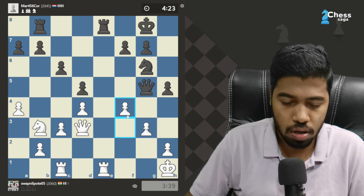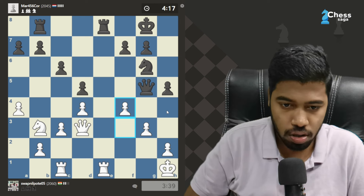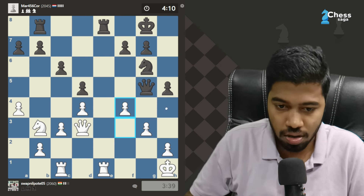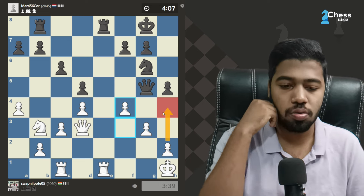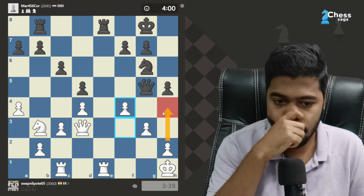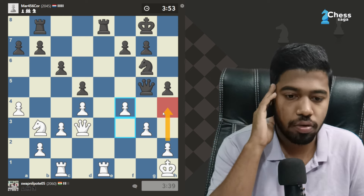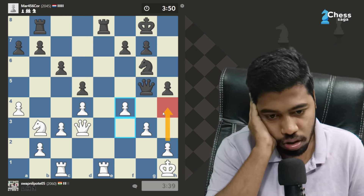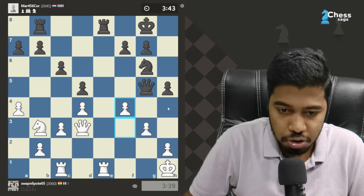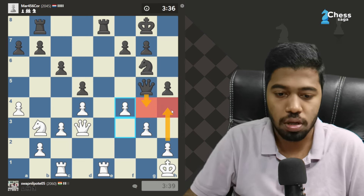Let's do this. I am just thinking of h5, nothing else. Maybe I can play this also, but it is too much. H4 — h4 is too much. I just cannot imagine how it doesn't work. For black actually, is h4 a move after Qg4? After Qg4, is h4 a move? That's the question.